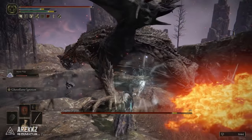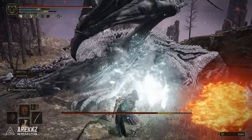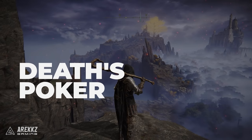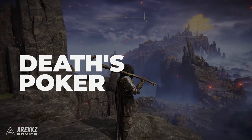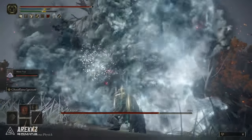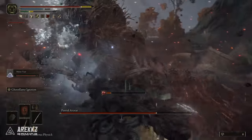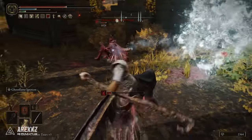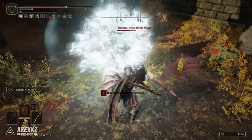Yo what's going on guys, Arix here, welcome back to another video for Elden Ring. In this one I want to give you a quick rundown on where to get Death's Poker, which is a fantastic, awesome and unique greatsword that you can actually get pretty early in the game. You can get it as soon as you're able to get to Kaelid, and it has a really awesome unique skill, Ghostbomb Ignition, which has some rather interesting interactions. In this video I want to quickly go over what that is and how you get it.